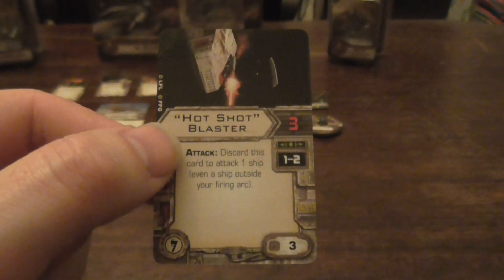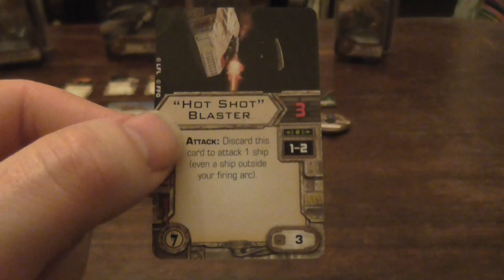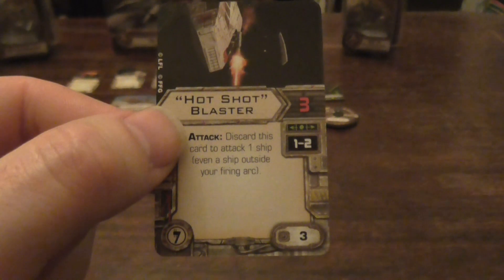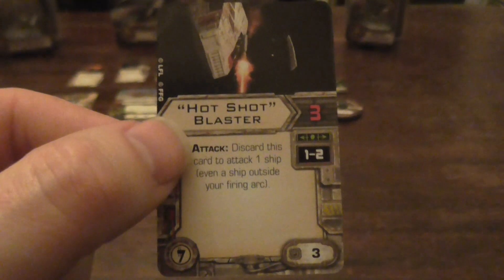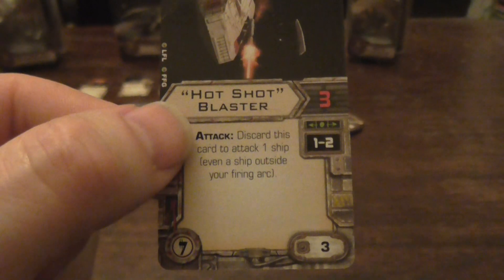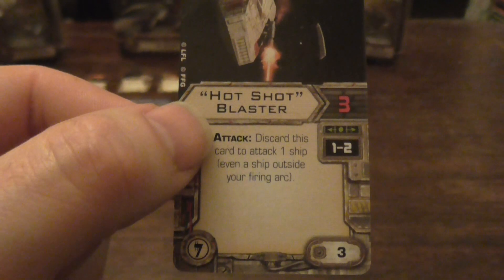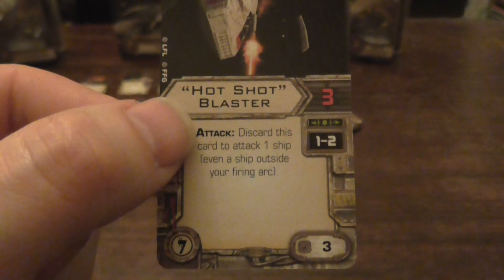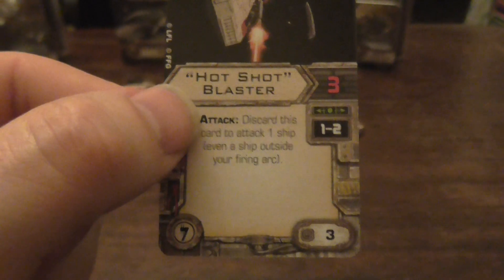Hot Shot Blaster — three attack dice, range one to two. Discard this card to attack one ship, even outside your firing arc. I probably wouldn't use this on a HWK because you can have turrets, but it does have the Illicit symbol so it is an upgrade they could have. Three attack dice, range one to two — and it's three points.